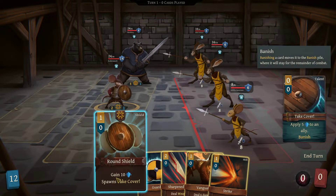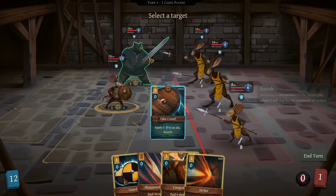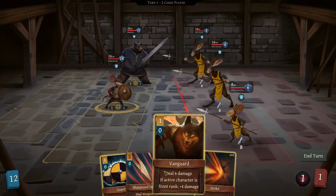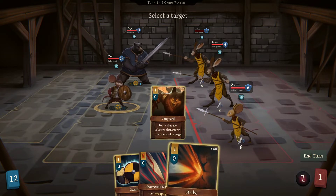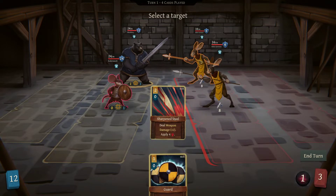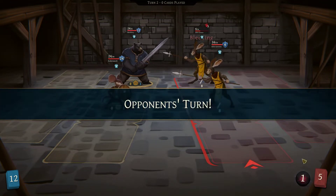These guys are both attacking our mouse — that's not good. Let's have him use the round shield, and give him some armor too. Now we have 24 armor and 11 armor on these guys, which is very good because these guys are only doing eight damage. They intend to attack for eight, and now he only has one stamina left. We're going to use this on him — he's down to four. Now we can go up to this guy, deal five, then do the bleed and 12 damage to one of these guys, and then pass our turn.